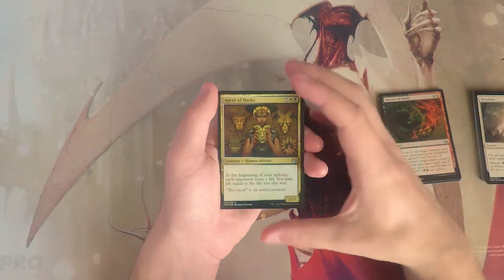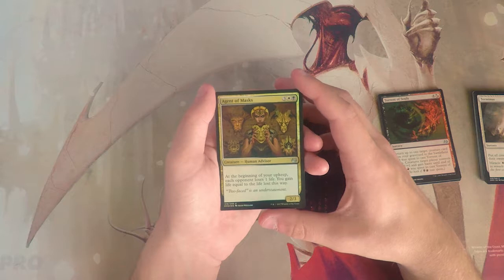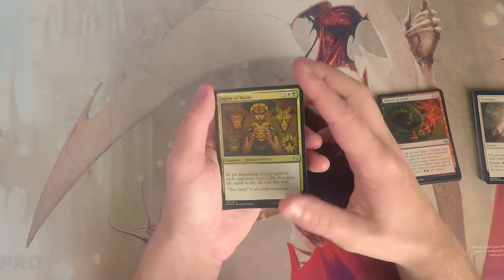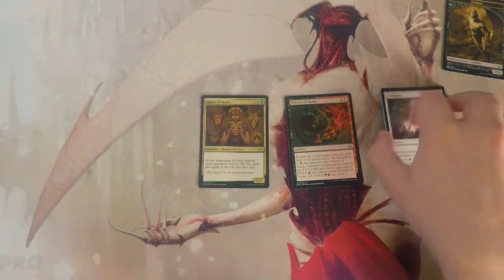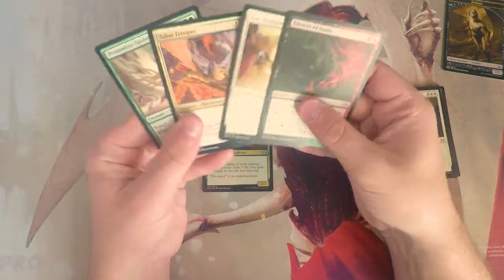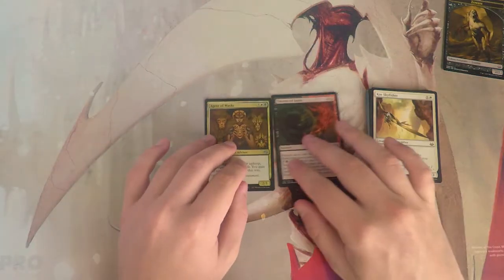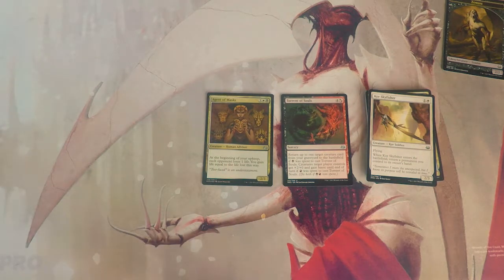Agent of Masks is a 2/3 for three, one white and one black — at the beginning of your upkeep each opponent loses one life and you gain that much life. I actually like this card quite a lot; it's very powerful and puts you in a black-white strategy. That might honestly be the pick. Torrent of Souls is a sweet card too, but I'd probably take Agent of Masks — if it sticks around for a few turns you're gaining and dealing quite a lot of life.